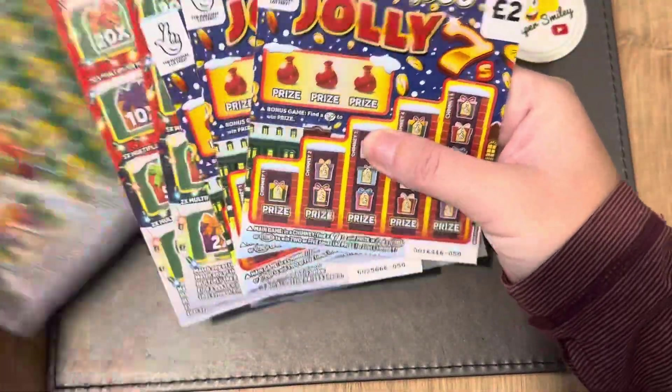That skate always reminds me of the Winter Wonderlands — the three pound card. Let's move over to a Merry Millionaire. We're looking to match the numbers, and in the bonus section, multiply the prize by the multiplier shown. Find a tree to win that prize and find a star to win all of the prizes. I'm excited — first time scratching this card.